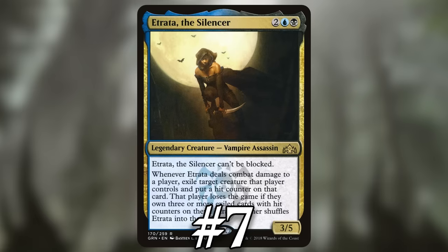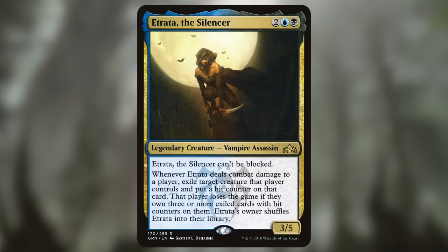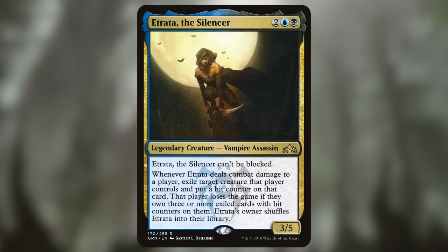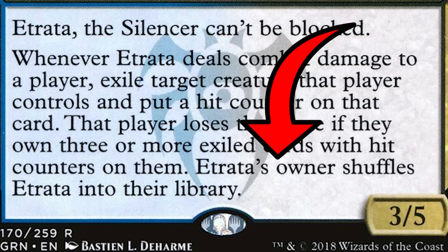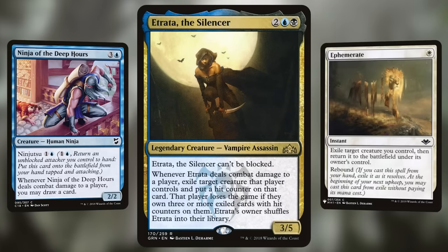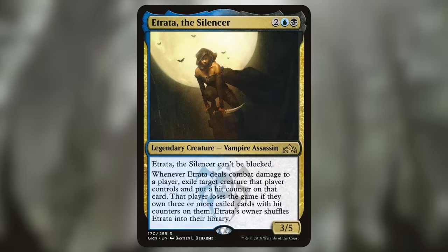Number 7: Atrada the Silencer. To win the game with Atrada, we need to deal combat damage with it three times, which will exile three of our opponent's creatures and make them lose the game. Even better, Atrada is unblockable — but the challenge is that when it deals combat damage it shuffles itself back into our library, an ability that requires some tricky deck building to work around. You need ninjutsu, bounce effects, or blink effects to keep Atrada on the battlefield and prevent it from shuffling back in every time it deals combat damage — because drawing it three times just isn't realistic. In the right deck the Atrada kill is certainly achievable, but building the right deck around it can be a challenge.